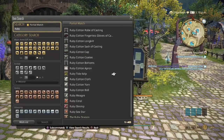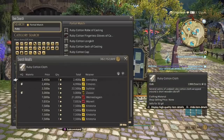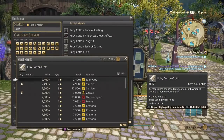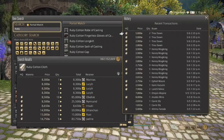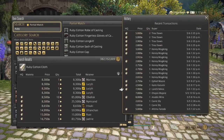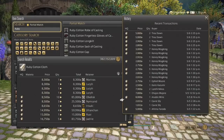You need the Ruby Cotton Yarn to make the next thing on this list: Ruby Cotton Cloth, which is a leve quest item. It's a little more expensive than the yarn, ranging from 2,500 all the way up to around 10,000 for high quality, though not too many have gone up to that 10,000 marker. High quality over normal quality of course — if you're using leve quests it's always best to turn them in as high quality.